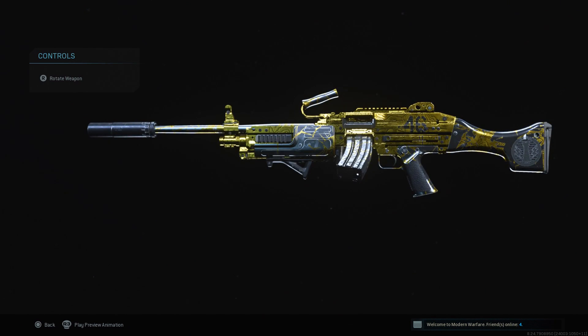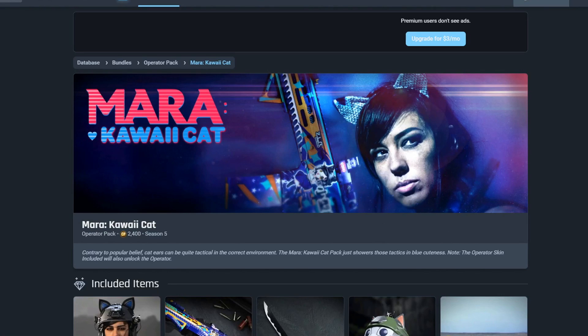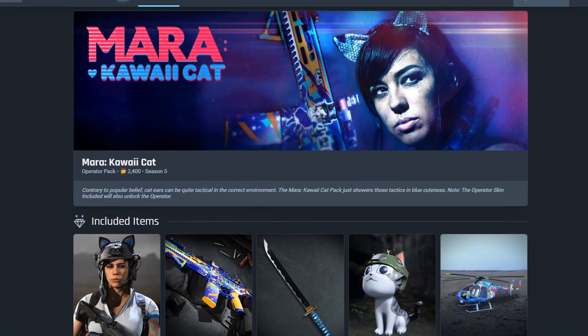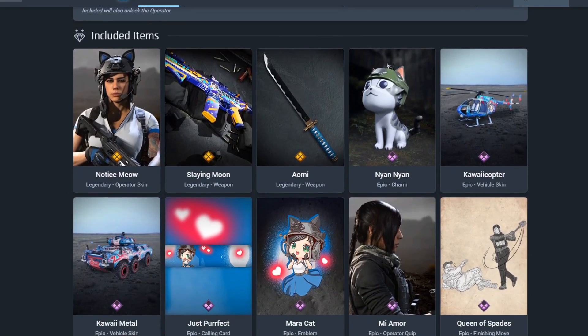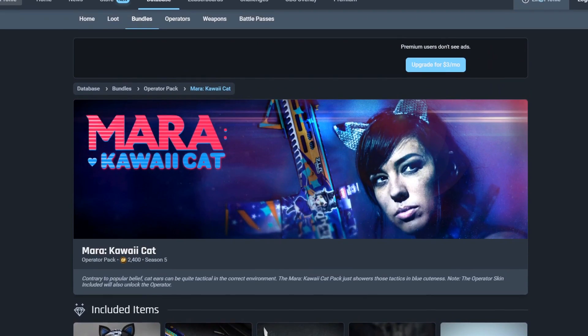I also want to mention I am giving away the Mara Kawaii Cap Bundle when it releases. It's rumored that this bundle is actually going to release when they come out with Modern Warfare Season 5 Reloaded. If you want to enter this giveaway, all you have to do is subscribe to my YouTube channel, like this video, and follow my Twitch. My Twitch link and Twitter link are down in the description below.